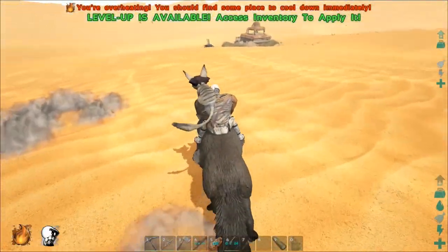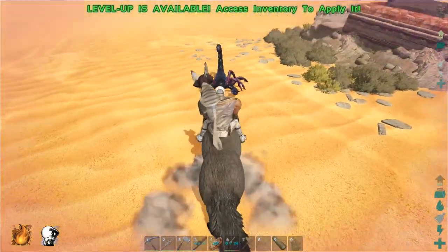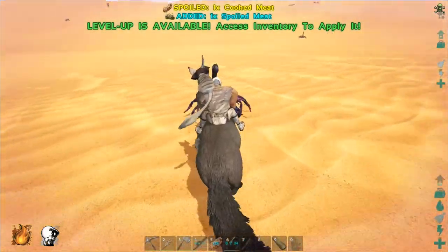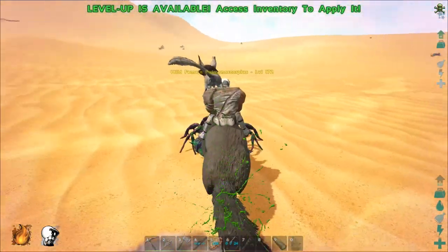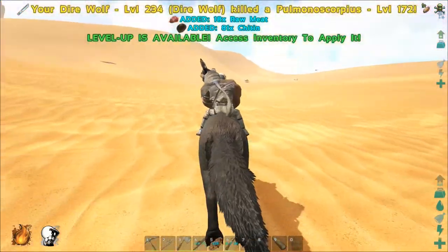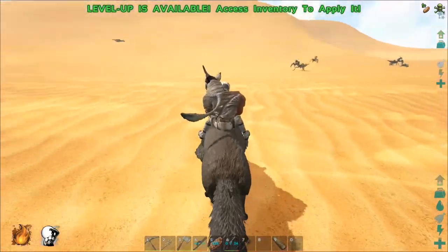Wait, scorpions! Scorpions are really good at getting us chitin too — forgot about that. Let's get this scorpion. We're getting poisoned from it; hopefully we don't get knocked out. This thing is walking backwards hard. I see mantises in the background! Come on — and there we go, 81 chitin from that. Not bad, but how much are we going to get from the mantises?